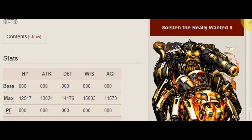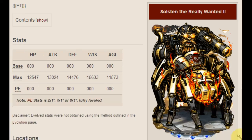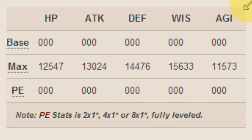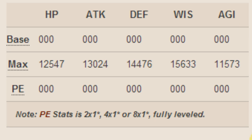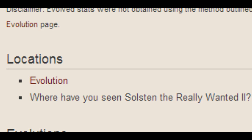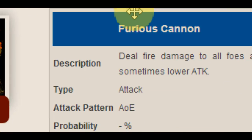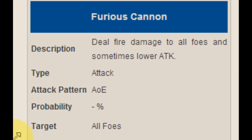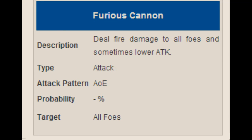Then we have Solsten the Really Wanted, the legendary that's being given out. There are no perfect evolution stats available, just max stats. It's safe to assume this might not be a perfect evolution, but it might be. We see fairly high wisdom, and that probably gives us a hint that Furious Cannon — which sometimes deals fire damage to all foes and sometimes lowers attack — might actually be wisdom-based. We don't know yet. It says it's an attack, but it doesn't say it's attack-based, and we don't know its multiplier at the moment.